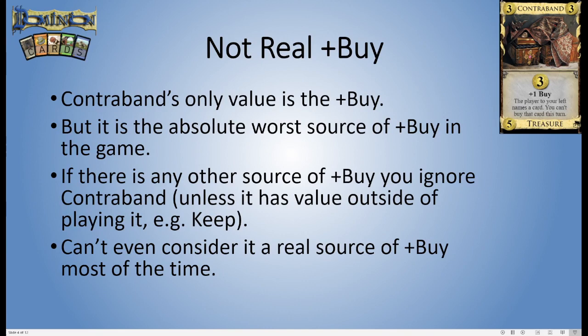Contraband's pretty much only value is the fact that it gives you plus one buy, but it is the absolute worst source of plus buy in the entire game. I can't remember if I said that about Herbalist, but it's not true — I just forget that Contraband even exists because that's how bad it is. This is the worst buy. If there is literally any other source of plus buy, you ignore Contraband unless it has some other value outside of its on-play text, like Keep or Museum. You can't even consider this a real source of plus buy most of the time.